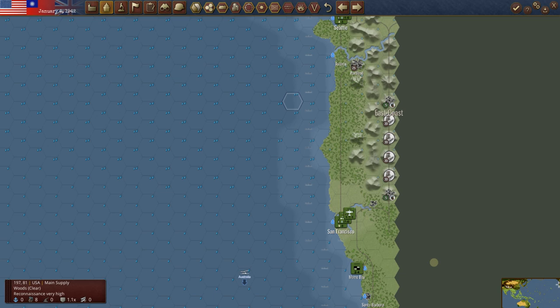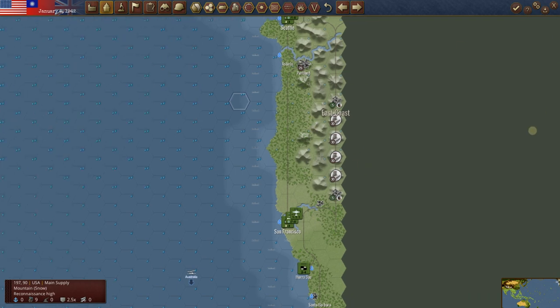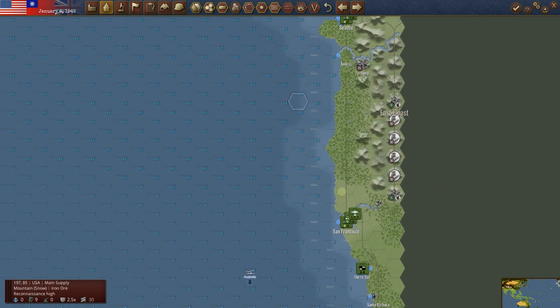Where are we in our game? It's now January 4th, 1942 — that means we're in turn three. You can see there is snow, this could be the Rocky Mountains. It says East Coast over here, but obviously this is the entire United States. That's how Pacific War games have to be — you have to represent the United States in a compressed way. It would make the map unwieldy otherwise.